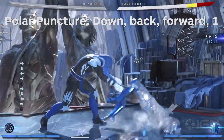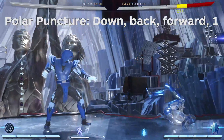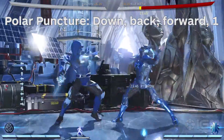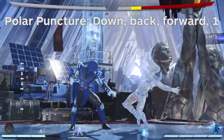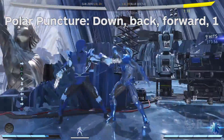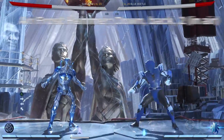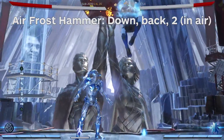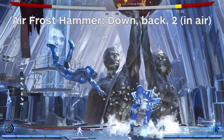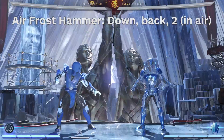Polar Puncture is a command grab that serves several purposes. First and foremost, it's a true command grab, which means that it cannot be blocked, and also it can't be comboed into on a standing opponent. However, it can be enhanced to freeze the opponent to start a combo, or it can be used to catch opponents in a juggle for a big damage combo ender. Finally, Sub-Zero can use his Air Frost Hammer to kill his forward jump momentum and come crashing down into the ground. This is a great way to throw off opponents looking to anti-air predictable jumpings. It's got a surprising amount of range and can be enhanced for more damage and knockback.